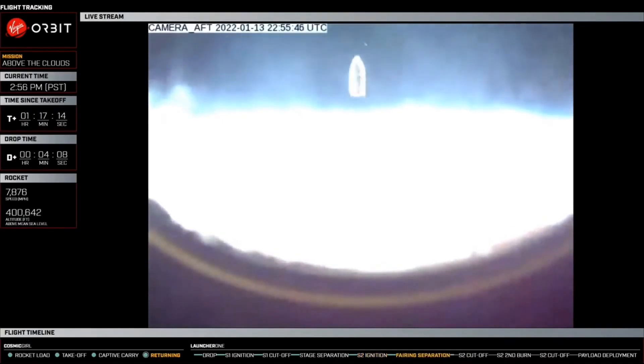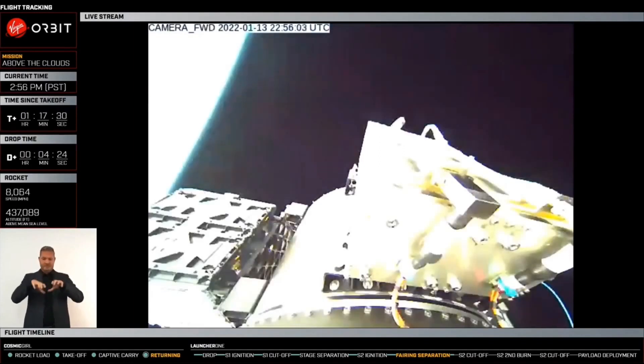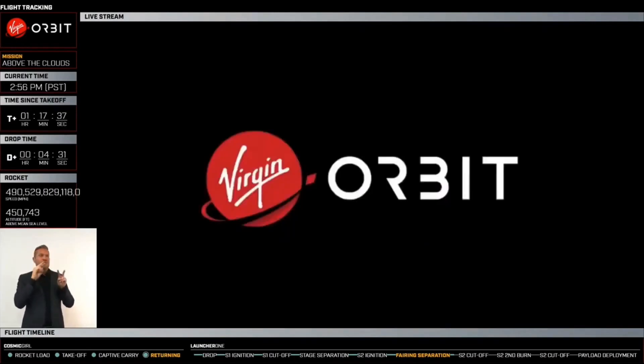Fairing break wire is broken. What you might have just seen on the video is we just had successful fairing separation from stage two. And actually, you can perfectly see the satellites right now. That's an absolutely gorgeous view of our system in space.